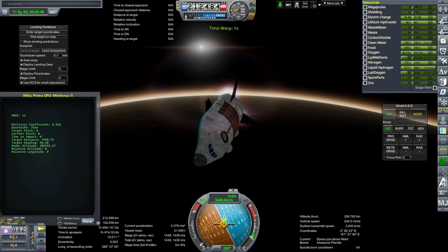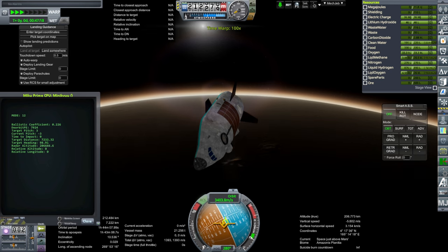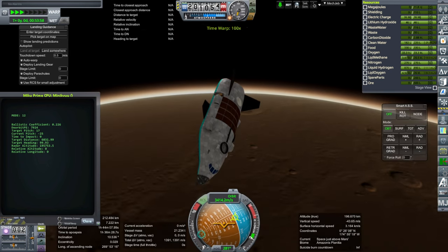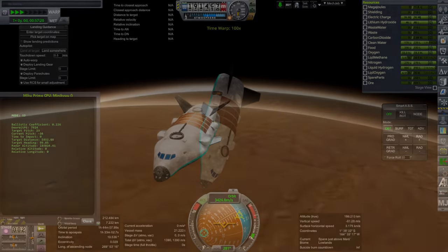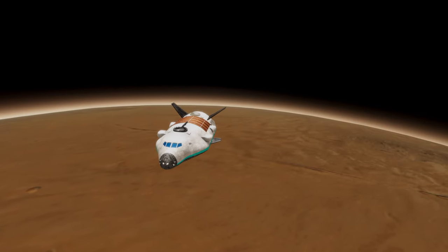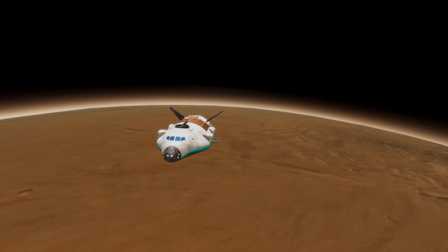So here is the retro burn. The target is in fact the Mars settlement that I introduced in the JNSQ RO video, and so it is basically two domes that are connected with a tunnel with a bunch of structures inside of it, and I have placed that as a Kerbal Constructs static on the surface of Mars, and we need to land at it.